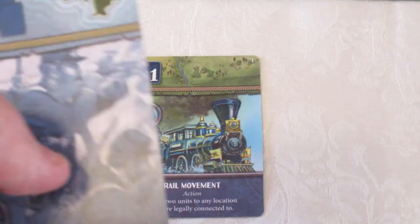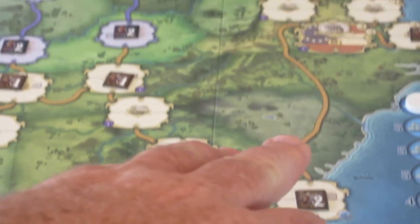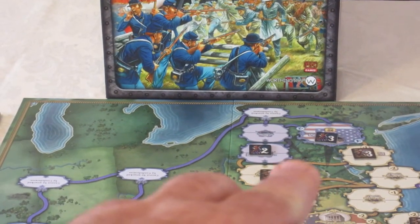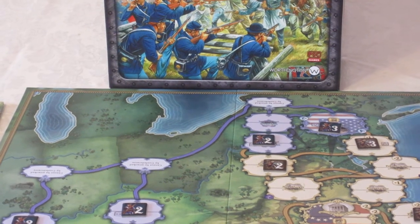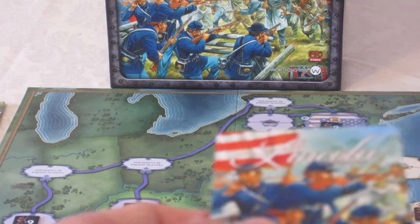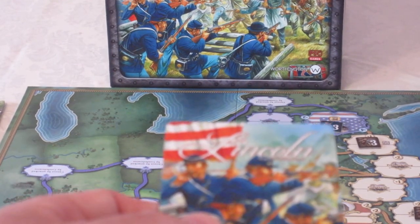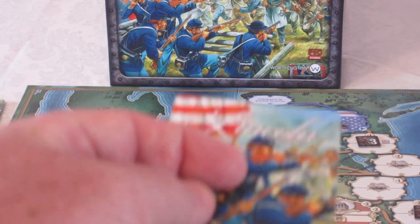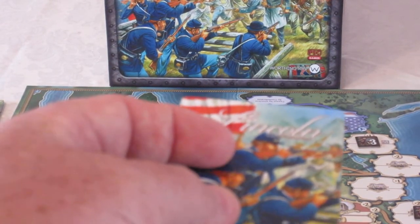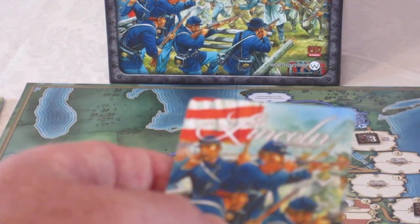When you move into combat you're allowed to play one card into combat. If I move a three-army from Washington to the three-army in Manassas, I've got a three-on-three. As the attacker and Union player I play one card face down — the Confederate player does not know what it is. The Confederate player then decides if he's going to withdraw or fight. If he fights he can play one card that could affect the combat, but the attacker always has to play a card.